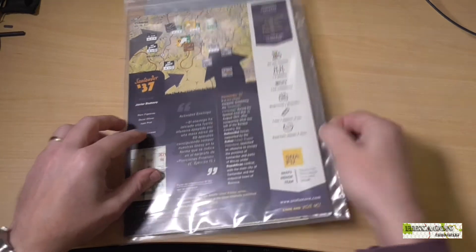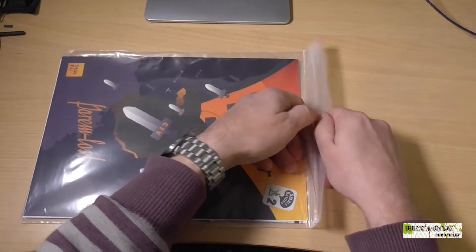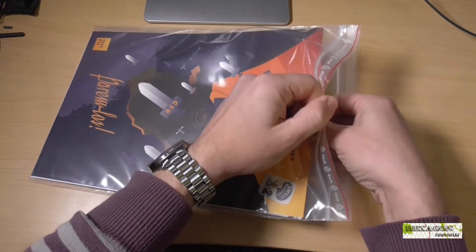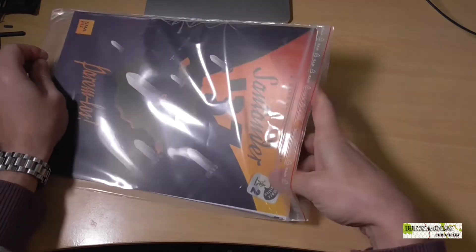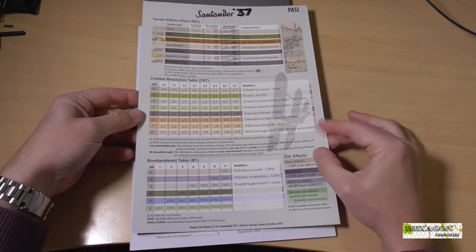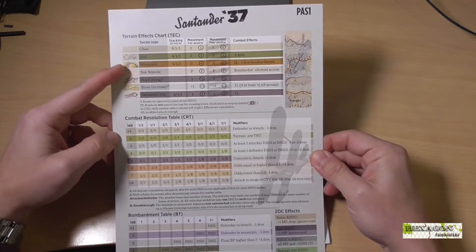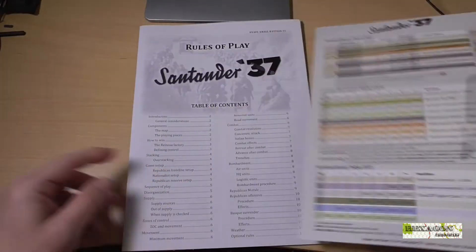One hexagon is approximately six kilometers and one turn equals two days. As we can see, it comes in a zip bag. Now let's look at the components. The front and back covers we've already seen. Inside the bag we have the game player aid sheets. Let's take out all the material. Here on the front side we also have the first player aid sheet, with the terrain effects table, the combat resolution table, and down here a bombardment table and the ZOC — zone of control — effects.